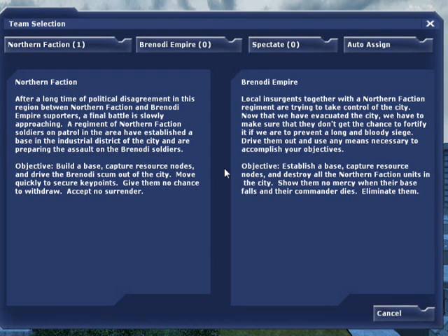Next, the team selection menu will appear. Teams in Empires are separated into two major factions: the Brenodi Empire, also known as BE, and the Northern Faction, also known as NF. At this menu you may choose to join either faction, to spectate, or to let the game automatically assign you to a team. Keep in mind that on almost all servers you will not be able to join a team with more players. Choose auto assign to join a team.